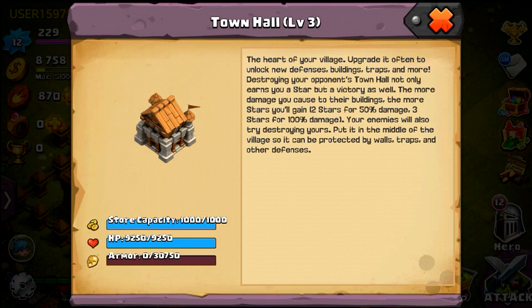You can see in the fine print stats: the more damage you cause to buildings, the more stars you earn. It's always good because whenever you take down the town hall on the other side, or they take down your town hall, things start changing very quickly. Anyway, this is Clash of Lords 2 and this is the Floridian looking at the town hall level 3.